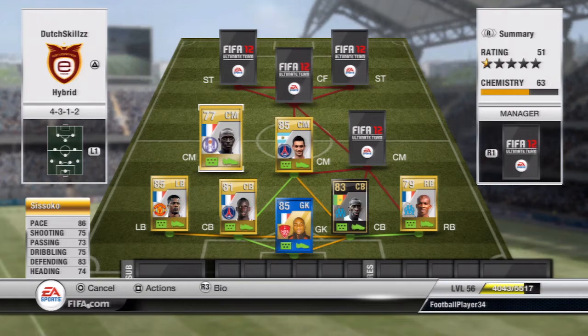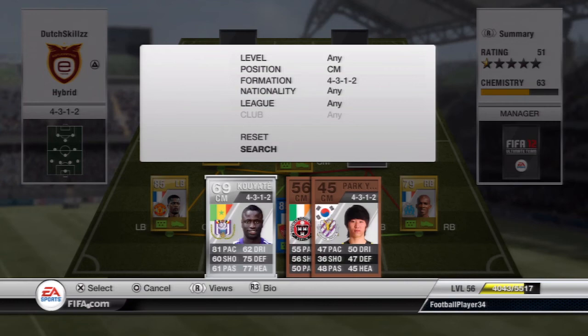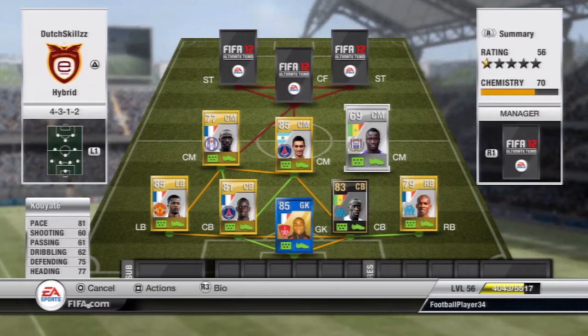Moving on to the final center mid, we're going to have Kuyate — the first silver of the squad. He has 81 pace, 75 defending, and 77 heading. Together with Sissoko they're like the defensive midfielders, sitting in the middle of the park and holding the counter attack down, while Postore supports the attack. He's a really strong player, pretty tall at 6'3", wins a lot of balls in the air, and is just an all-around good player.